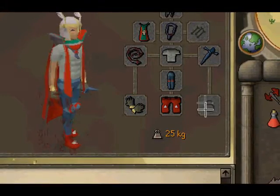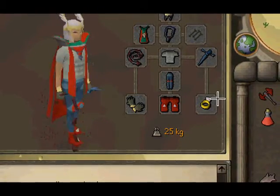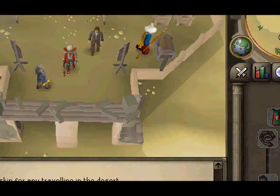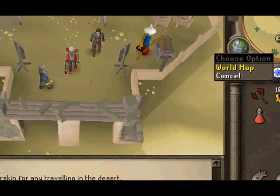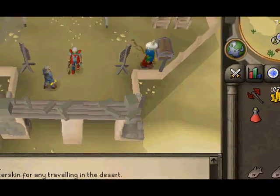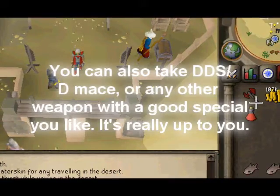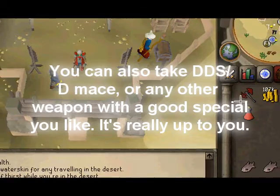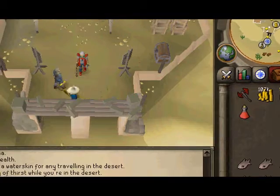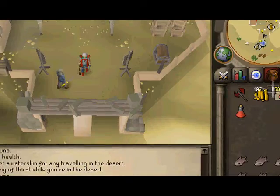You can also take a Berserker Ring or a Ring of Life, because sometimes you might lag and a Ring of Life might really save you. For your inventory, you can take a special weapon with a good special. I'd rather take Dragon Battle Axe because Dragon Dagger doesn't help much there, and the Dragon Battle Axe special boosts your strength and really helps you kill them faster.